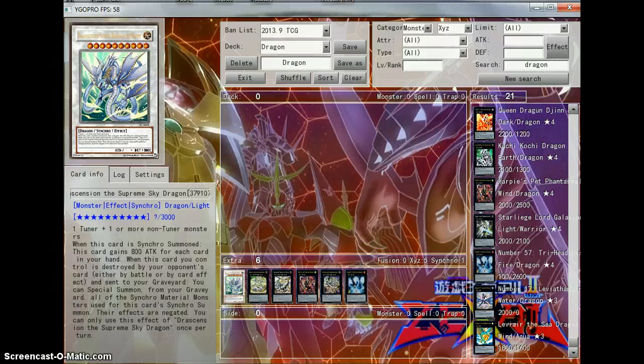So this is just the card for today. The card profile: Drascension, the Supreme Sky Dragon. I now put it inside my deck when I got the space. It has come through for me, especially in my absolute power deck. It's a tribute to Jack Atlas — he uses cards from every era, of course.